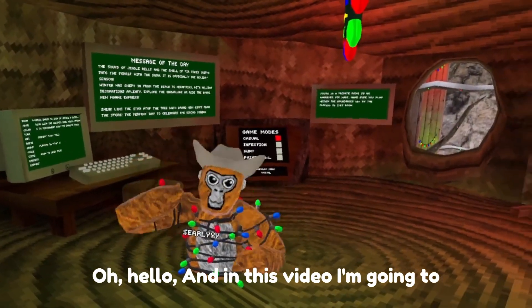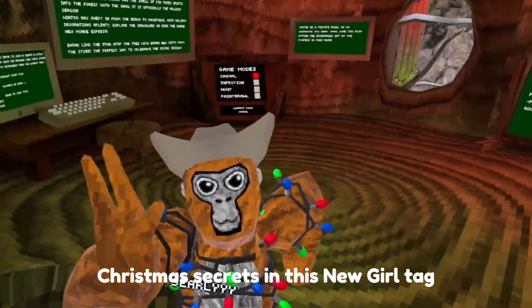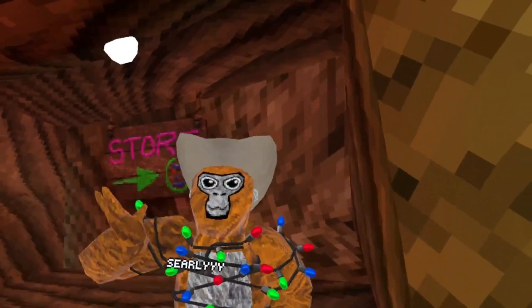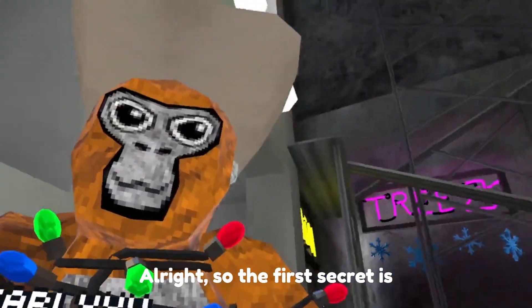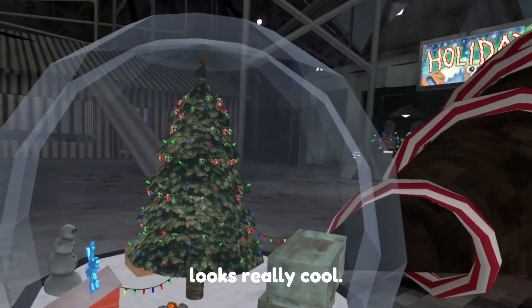Hello, and in this video I'm going to be showing you some Christmas secrets in this new Gorilla Tag update. The first secret is this little snow globe here, and it looks really cool.